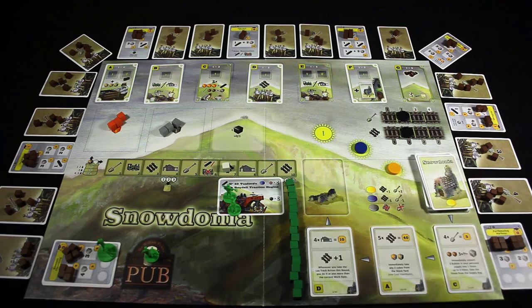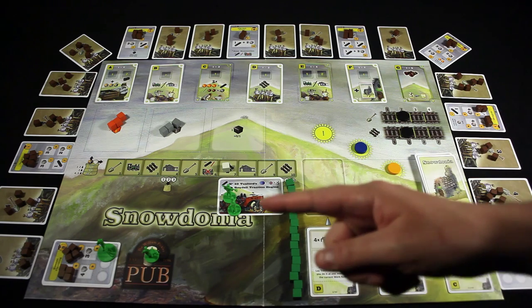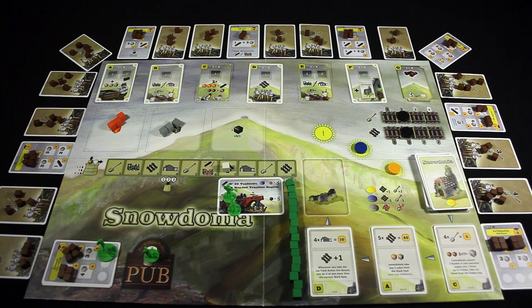Greetings, I'm Zorch. Welcome to day two of my Snowdonia experiment. I am going to be playing the second scenario included with the game. It's called Blaenau Ffestiniog, I think. Pretty sure that's how you pronounce it.